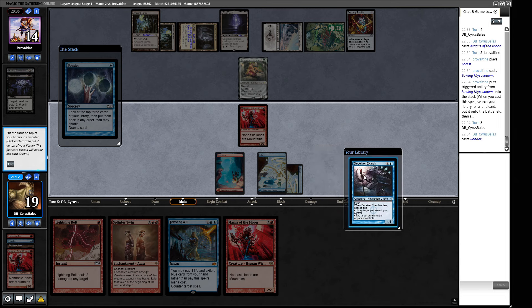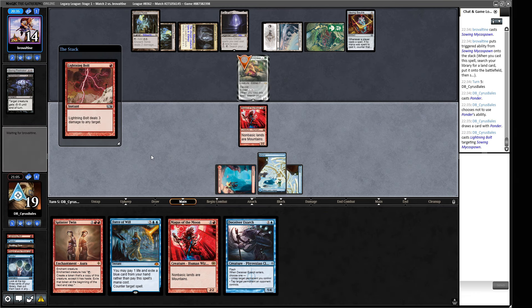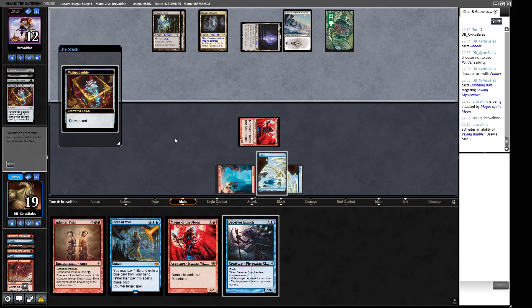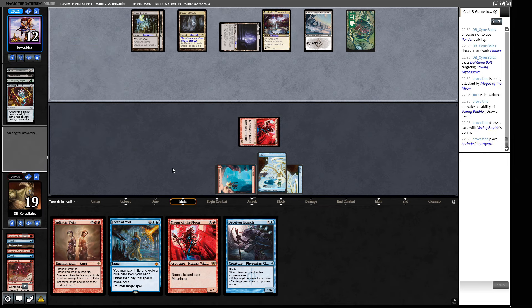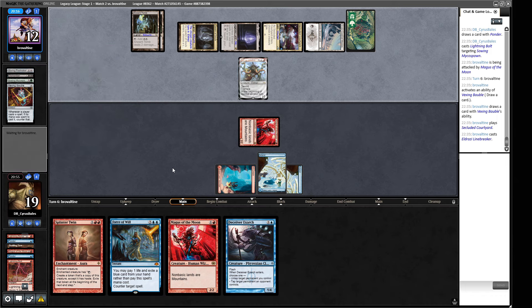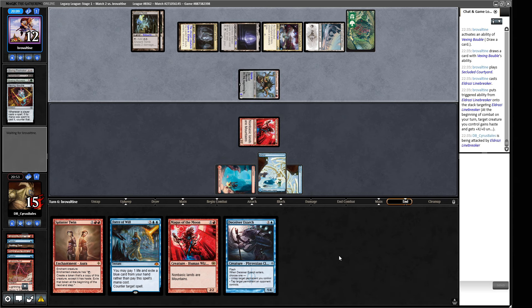If our opponent cracks the Vexing Bauble we at least get to do something because we'll have a blue card to pitch to Force of Will. In our opponent's upkeep we can tap down their Snow-Covered Wastes, shutting off most of what they can play. Drazi Linebreaker — not good enough. We're just going to combo out. I love playing Twin — like the good old days! We untap, and in response to their attack we Splinter Twin the Deceiver Exarch. I love playing Twin.